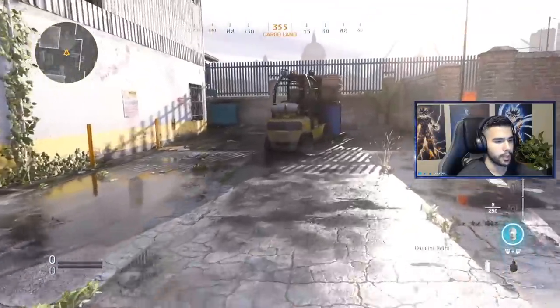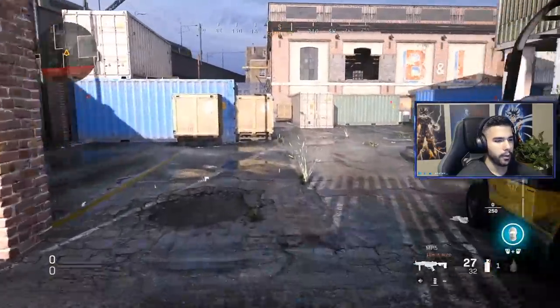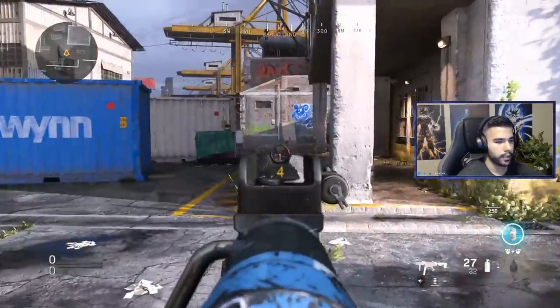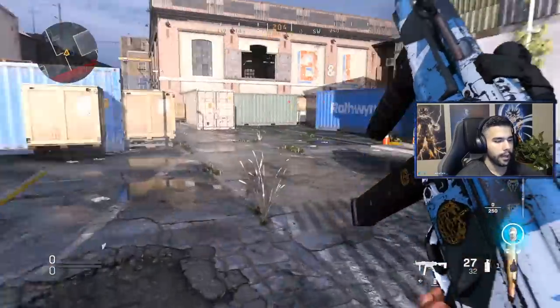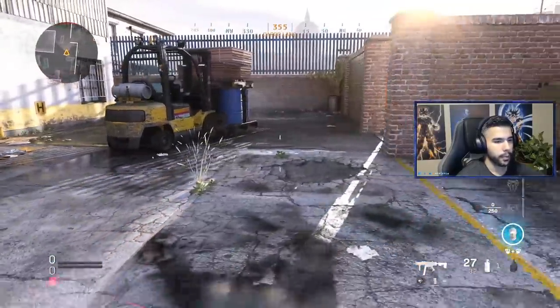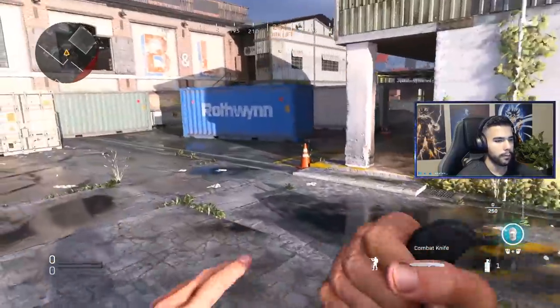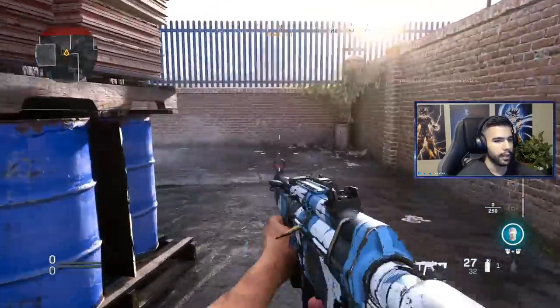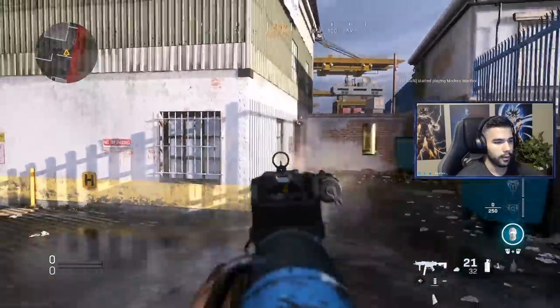The first thing we're going to talk about is jumpshotting. Jumpshotting is actually very good in this game. The simple way to do it is you want to sprint around the corner and just jump and aim in — you're already holding your pre-aim. The other way is the tactical sprint, the double sprint, and then jump. The difference is you're going to jump farther and faster, and it usually catches people off guard for a better kill.